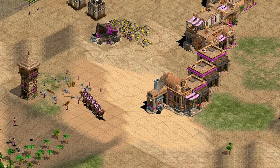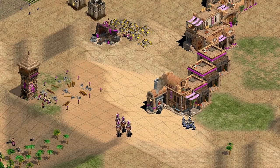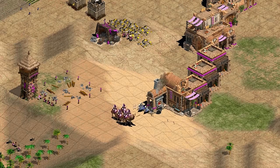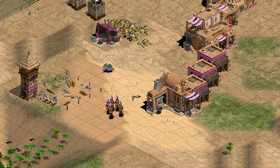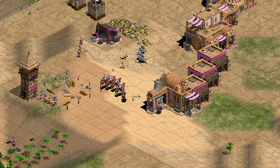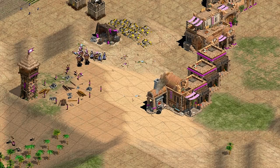Finally, we have Vinchester again using box formation with his camel archers. Spring's Gbeto warriors can't hit the camel archers as they dodge side to side. The archers pull off some nifty sidestep dodges while remaining in range of the Gbeto warriors. Finch does lose a couple of villagers and camel archers, but he is able to take a good fight underneath the tower and manages to clean up Spring's attack.